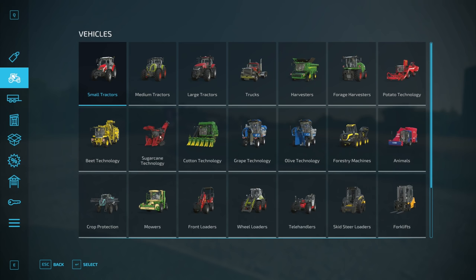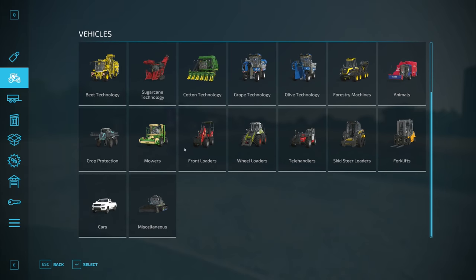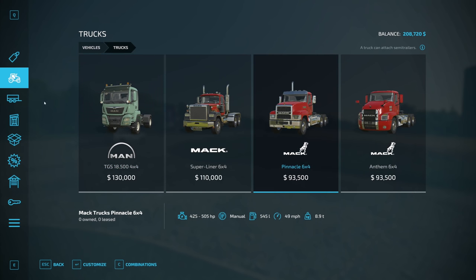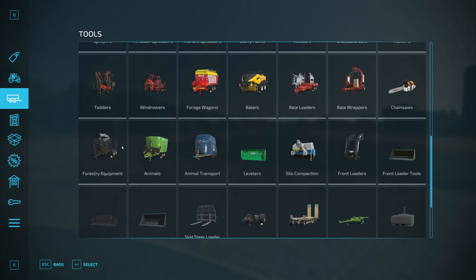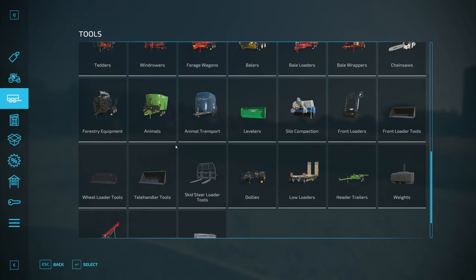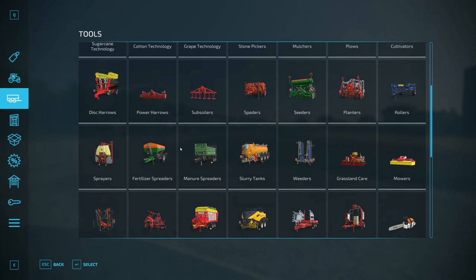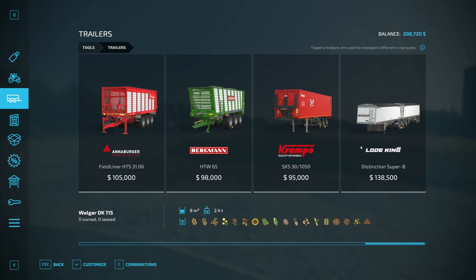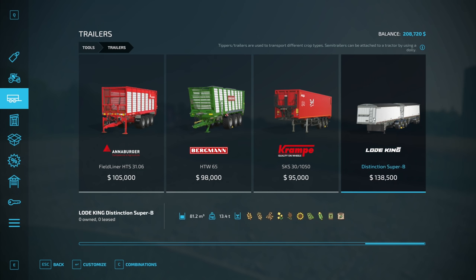I need a way to get something from point A to point B — I need a cart. I'd love to get a truck, but that's going to be tight on money, and then we'd still need to buy a trailer. Let's see — a trailer that holds a relatively close amount... this one is $138,000 at 81.2 cubic meters. But that would not leave me enough to buy a truck.